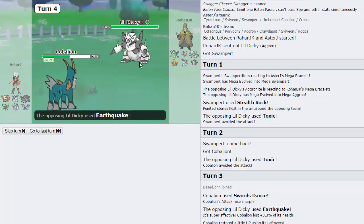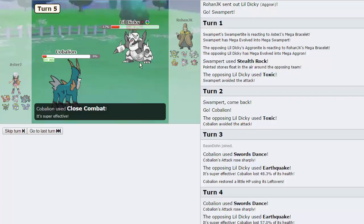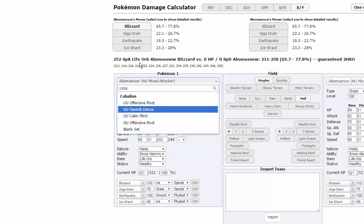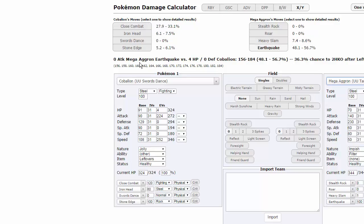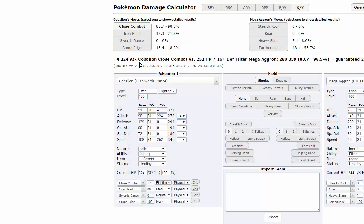I go up to plus four on this turn because I don't want the stat drops from Close Combat. He goes for another Earthquake, knocking us to 1% — very low. But I'm going to deal a lot of damage here. It's going to be Aggron. He goes for Stealth Rocks instead of attacking, which is interesting. Iron Head at plus four does 18% minimum — that's pretty good. We knock out Aggron. The crit didn't matter unless he was extremely physically invested, which I doubt. He goes into Crawdaunt, which could knock us out with Aqua Jet, tempting me to switch into Umbreon since I can pretty much hardwall it unless it's Banded.